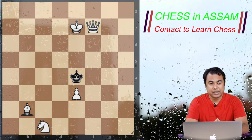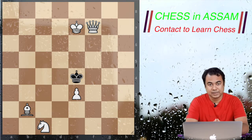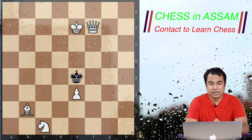Point one: calculate the material advantage of both sides. In this position, white is having a clear advantage with all these pieces versus the black king. Second point: find possible checks. Let's find the checks in the position.